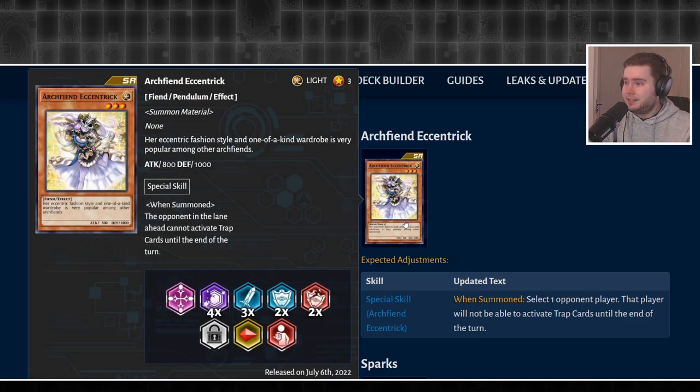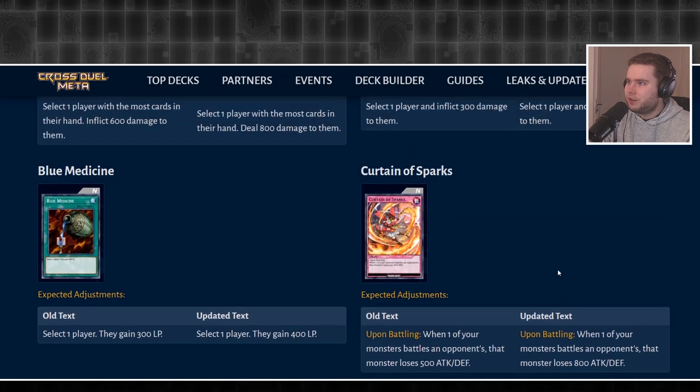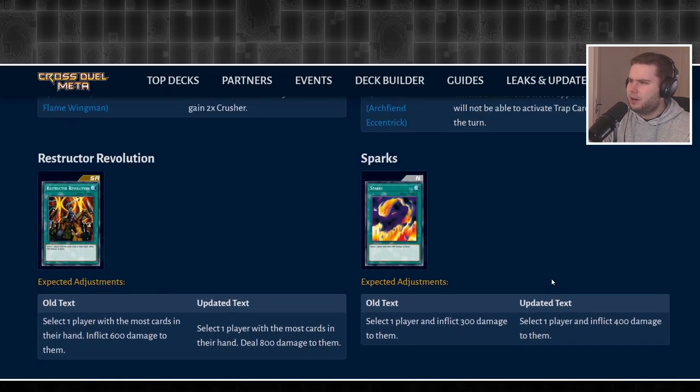Eccentric is fantastic because now it's not just the opponent in the lane ahead that connects to trap cards — it's now one opponent of your choice. If you want to screw over the opponent to your left or right who's not in the same zone as Eccentric, that now works. This makes the card way more playable and better than MST, and since it's a monster you get double versatility, so it's really, really nice.